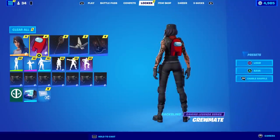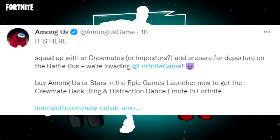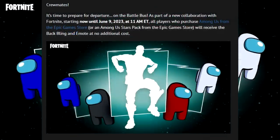Those are the two items you can get. Here's what the official Among Us Twitter account said: 'Squad up with your crewmates or imposters and prepare for departure on the Battle Bus — we're invading Fortnite. Buy Among Us or Stars in the Epic Games launcher now to get the Crewmate back bling and Distraction Dance emote in Fortnite.' Starting now until June 9th, 2023 — a full year from today, June 9, 2022.